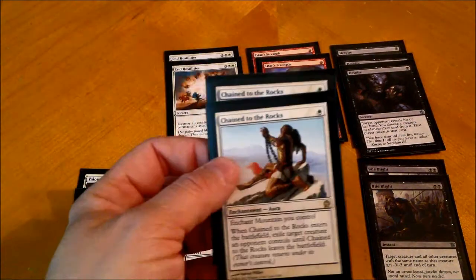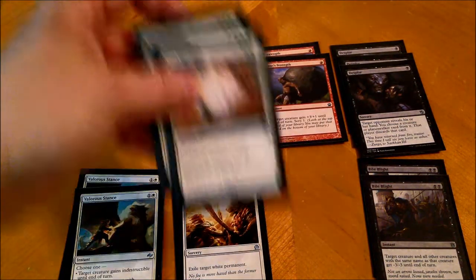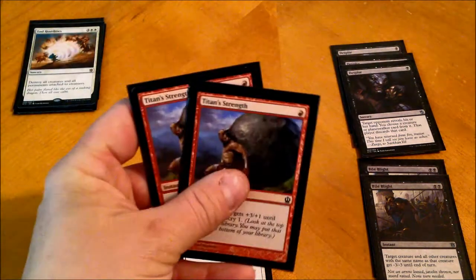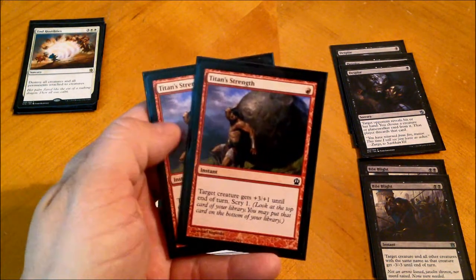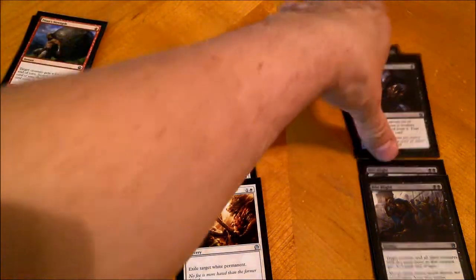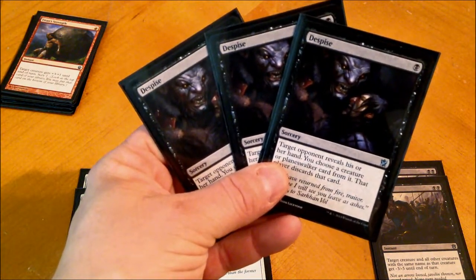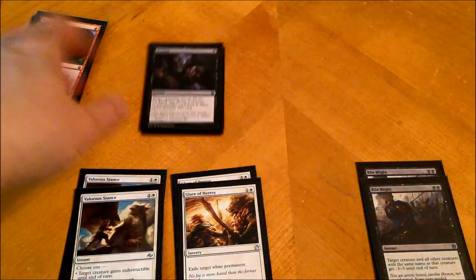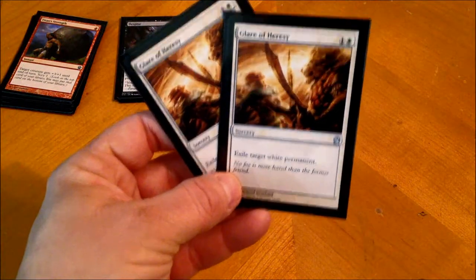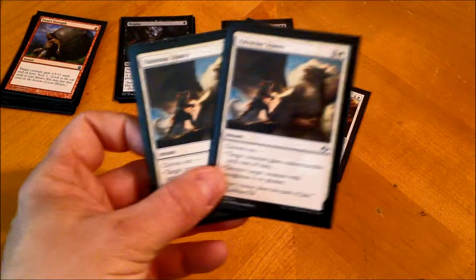For the sideboard we start with Chained Rocks — pretty good removal. We have two End Hostilities, and that's in case things go sour. Two Titan Strengths, which are probably going to get replaced — they're not bad, they used to be in the main board but now I put them in the side. Three Despises, two Bile Blights, Glare of Heresy (also known as the anti-Siege Rhino card for me), and Valorous Stance.